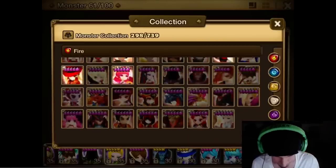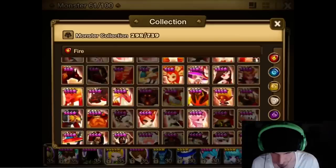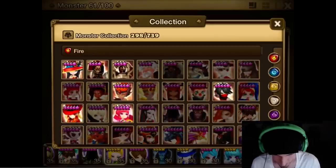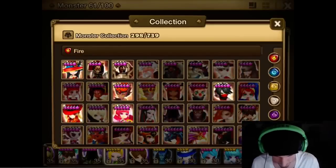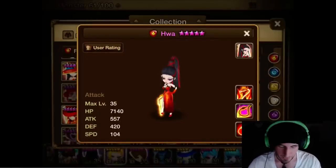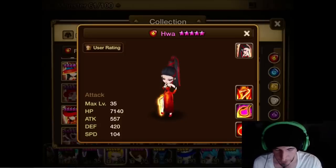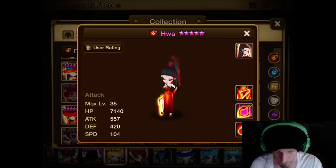Let's start out with the Fire Rakshasa. Where is she? Hold on, I can't find her. Oh, there she is. The Fire Rakshasa — of the three elements, she's probably my favorite. She's actually used quite a bit. I can see why the wind one has value, and they all have kind of value in certain situations.